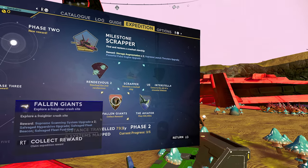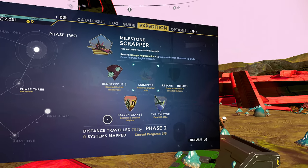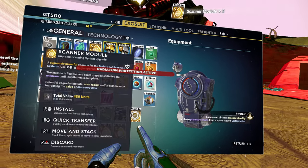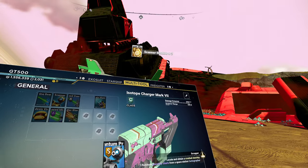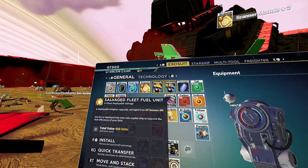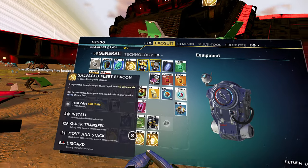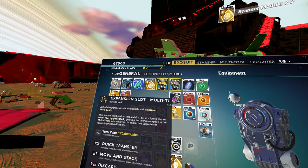Let's take a look at the expedition. Collect reward — back to phase two, please. Or phase three. Inventory full — my inventory's full. It gave me a bunch of stuff. This is for the multi-tool, right? Yeah. That's a class deployable salvage. Deployable freighter upgrade. Deployable freighter upgrade. Deployable freighter upgrade. Great circuit.